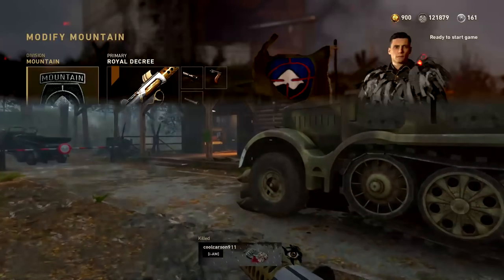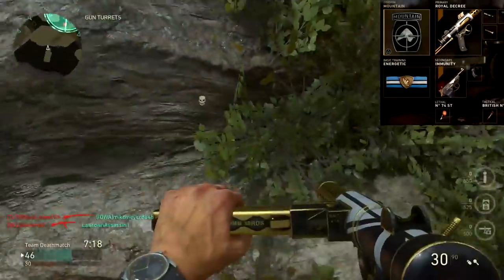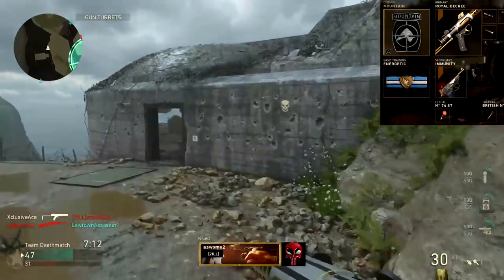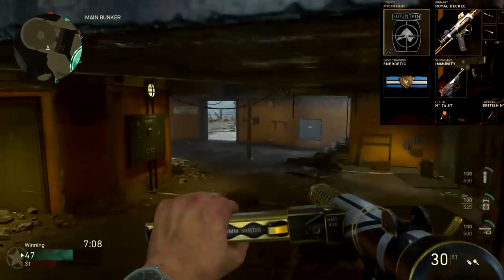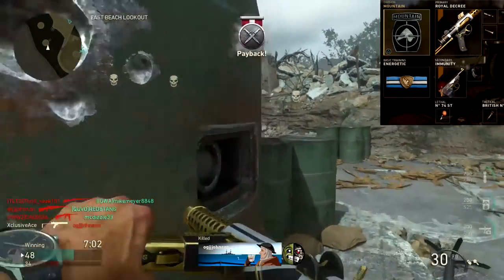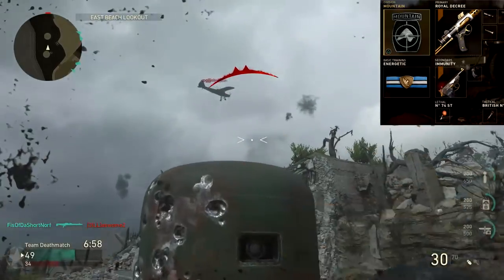Next up, a stealth class — because the Sterling is great with a Suppressor. We're using the Mountain Division with Steady Aim, Quick Draw, and Suppressor. This way I can be great at hipfiring in close-quarter situations without needing to aim down sight, but if I get into a mid-range gunfight I have Quick Draw to snap on a target fast. Basic training is Energetic, which allows us to flank enemies and maneuver the map faster than everyone else.